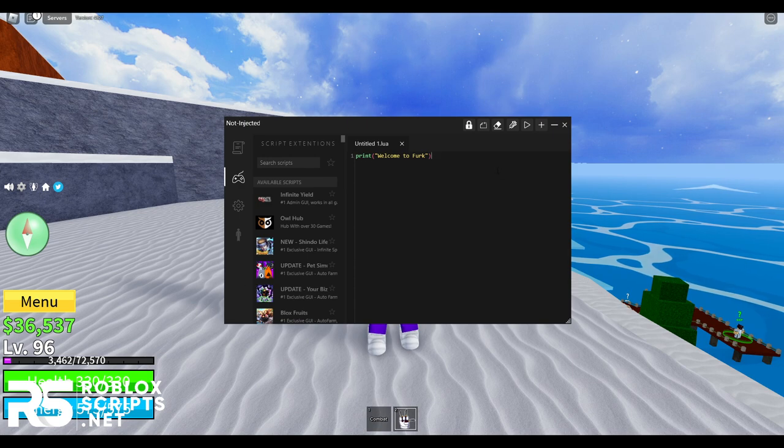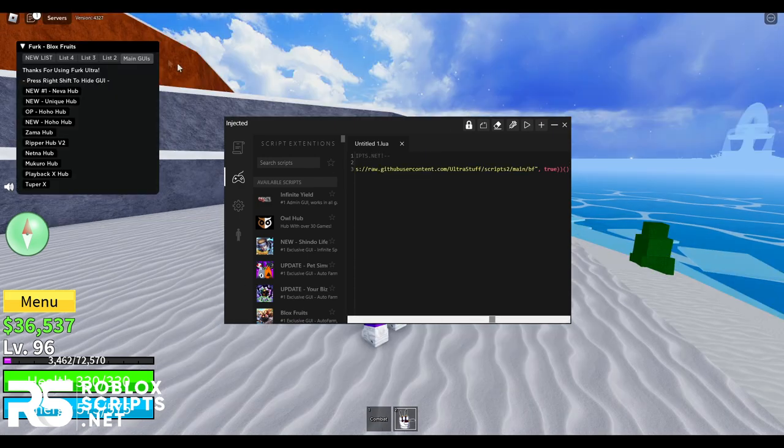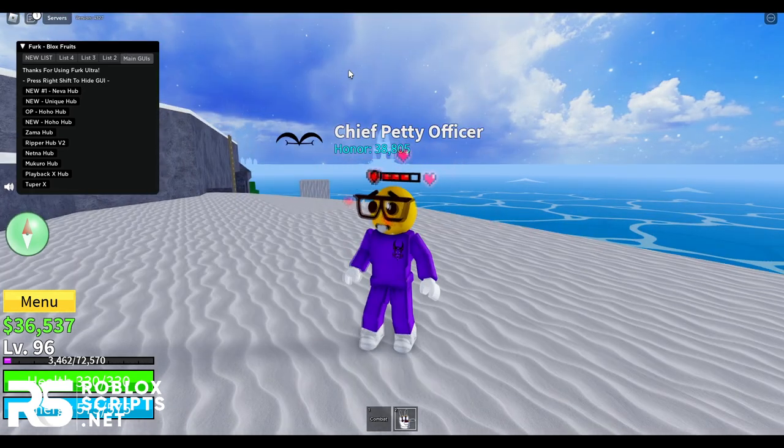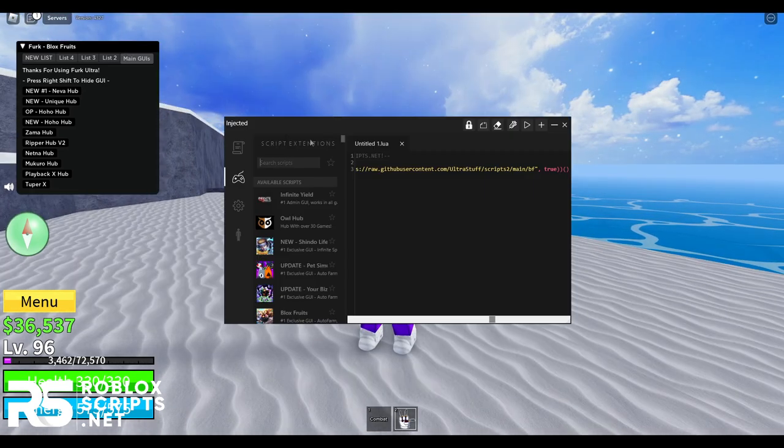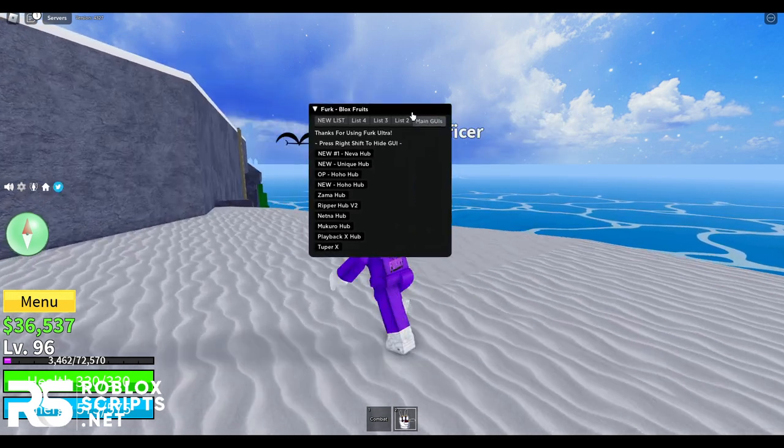Once you are in Blox Fruits, open up your Roblox executor. Go to the execution tab, paste your script in, and hit execute — you will see the GUI. For Ferq Ultra users, go to the game hub, search for Blox Fruits in the search tab, click on it, and you'll see the exact same GUI.